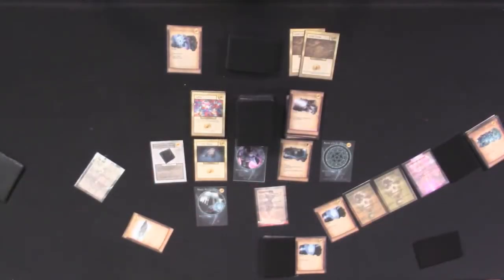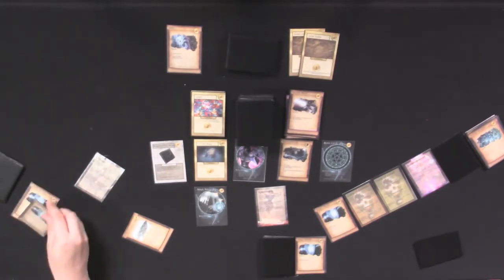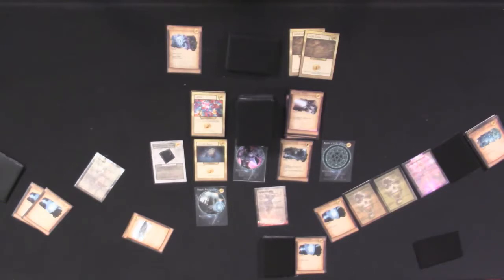I am playing Frostbolt as my first attack. I have no more attacks, and the druid gets a chance to defend. He plays two magic shields, preventing two damage of the two I dealt him. He takes zero damage. Spells that are played during defense are discarded as usual.